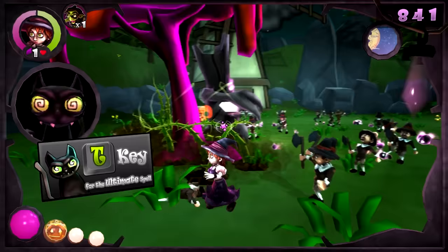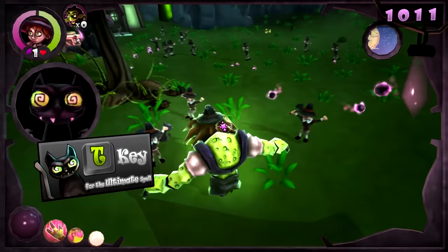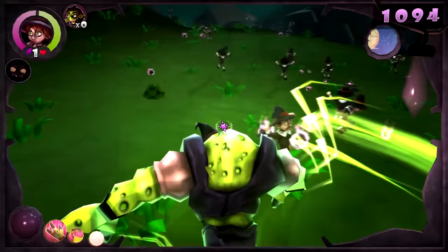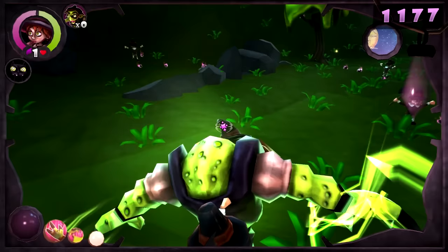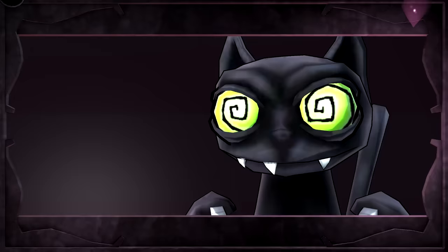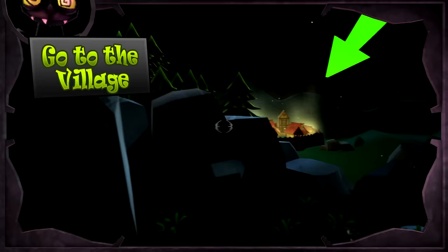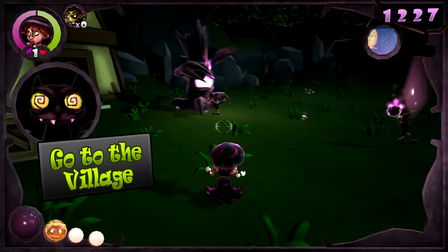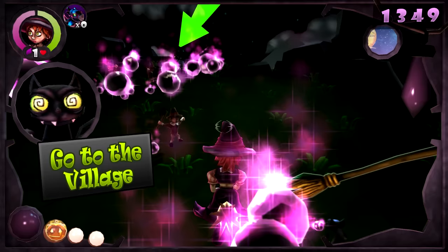Oh wait, hold on — it's R, isn't it? T key for the ultimate spell. Hideous form. We are killing things, but there's very little in the way of audiovisual feedback. There's no sense of impact from the attacks. This is rough as fuck. Things are getting serious now, witch. Let's go to their village. Just openly make out there — seems to be what you want us to do, you dirty pervert cat. Alright, we'll queue to fly. Wee.